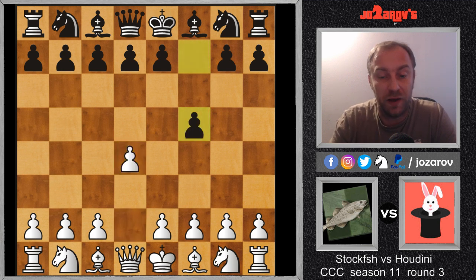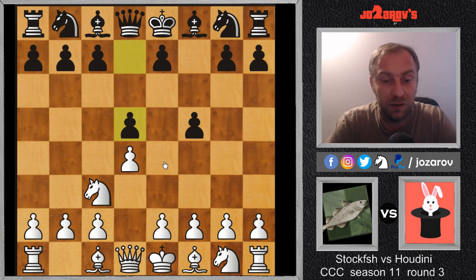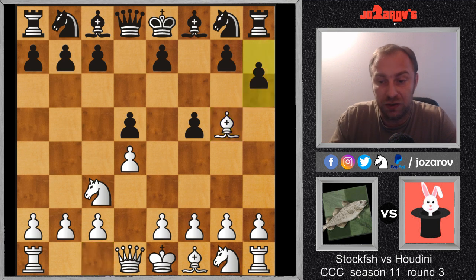Now knight on c3 — we have the Rafael variation, which Stockfish played very often. It's very good, immediately challenging the e5 square with the potential e5 pawn breakthrough. One of the main ideas while playing against the Dutch Defense can be a pawn breakthrough on e5, which can sometimes even come with a sacrifice. In the game, Houdini played d5, closing the light squares in the center, and now bishop on g5 — I've seen Stockfish play this particular line many times.